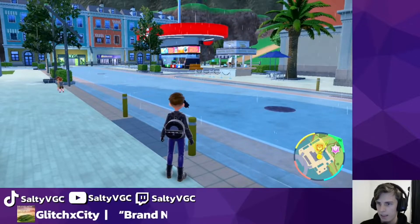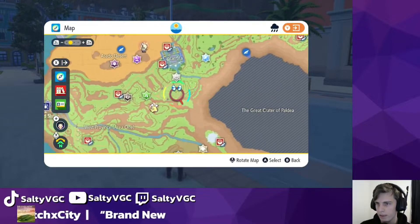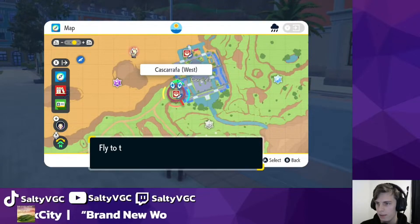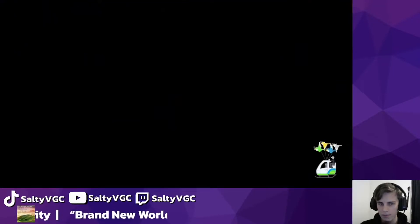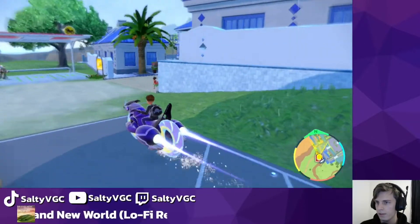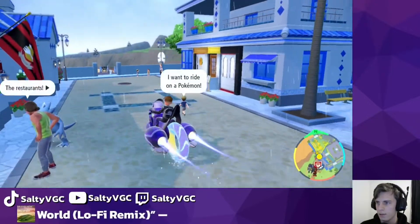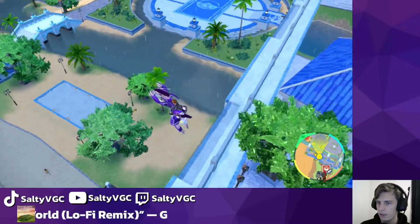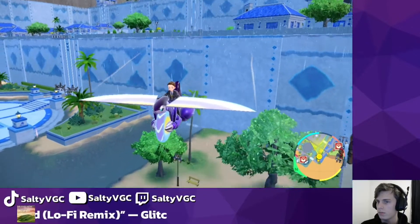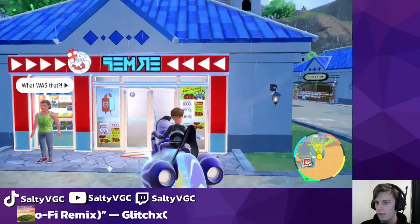Finally, the last town we want to go to is the Water Gym on the complete opposite side of the map, called Cascarrafa. We want to head to the west entrance as it is slightly closer. Here in Cascarrafa, we want to head to the Delibird Presence, which is just left at this road here — and it's actually down here.